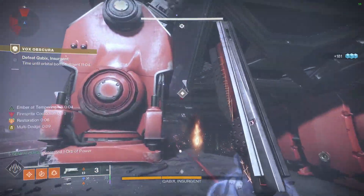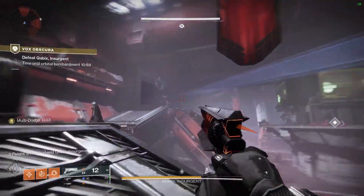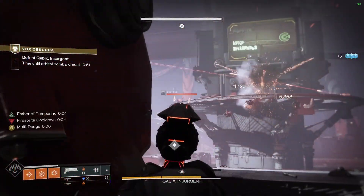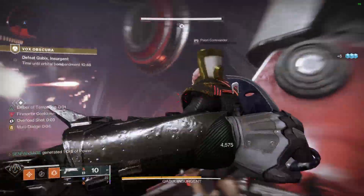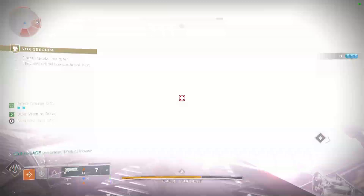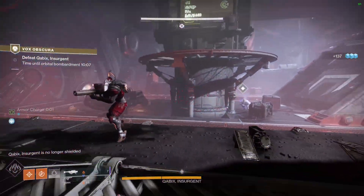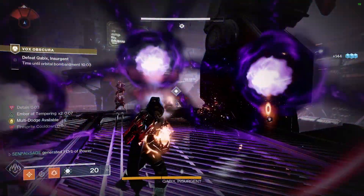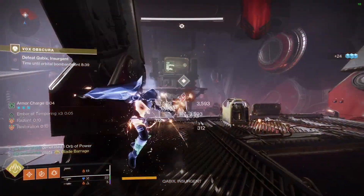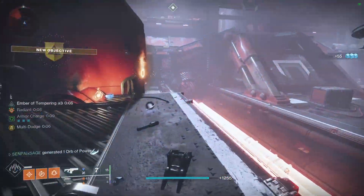He also has a move where he throws up orbs in the air — like from that Cabal tank strike boss — and the orbs will track to you. Those ones actually hurt, but if you have fire resistance and you can also shoot the orbs to destroy them. Once you get him down one third of his health bar, three scions will appear — the scions you have to run up and punch — always in the same spots: one on the left, one in a crevice in the middle, one on the right. Punch all three, the boss will be damageable again, then shoot him with rockets. Once you get him down another third, scions spawn again — just rinse and repeat, punch the scions, get his shield down, and kill him. Once he's dead, the timer stops, all ads disappear, and the encounter is over.